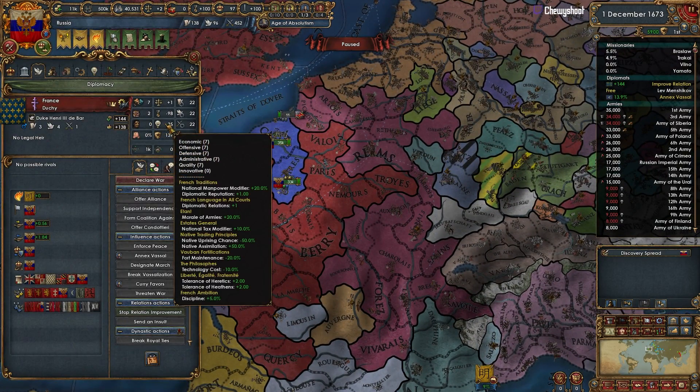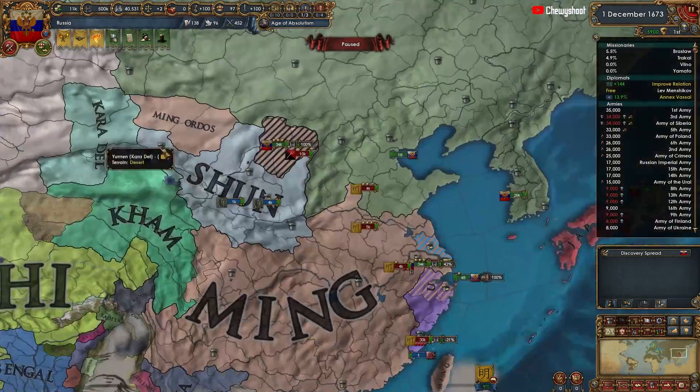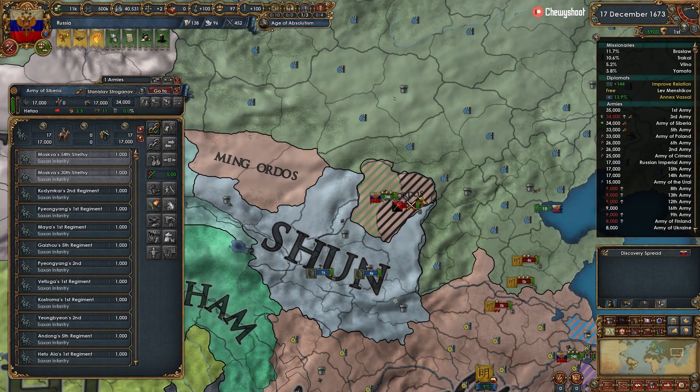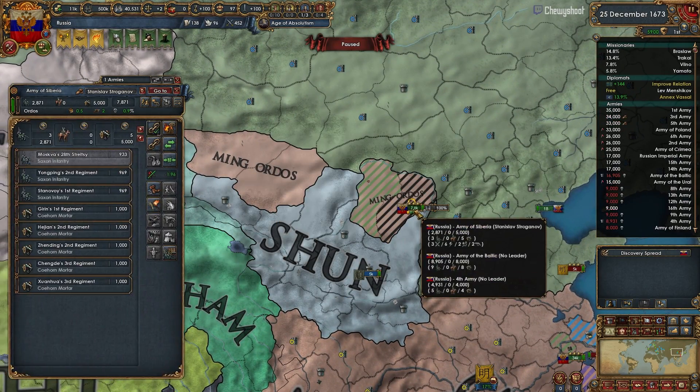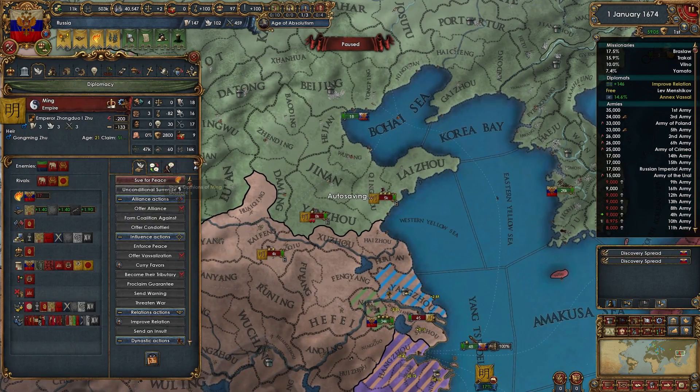What ideas does France have? Eco, offensive, defensive, admin quality, innovative — so innovative offensive again. Quality is nice because they get that extra morale from the elan bonus. I don't know if I'll march them or not — I am a big fan of marches but we'll see. Let's get these guys down here — how many men you got? 47,000.